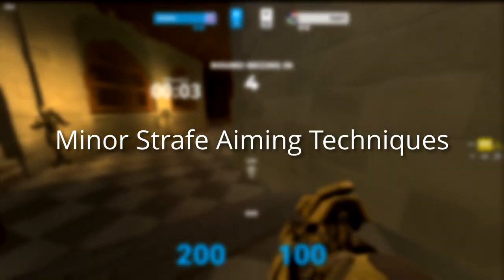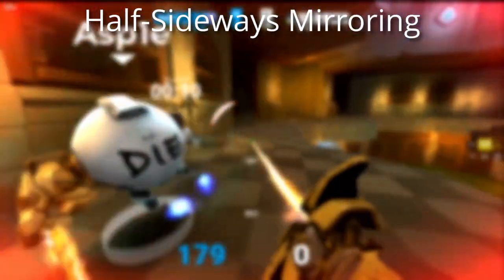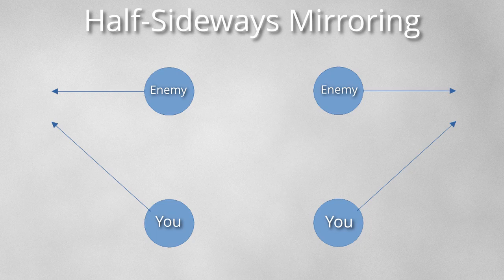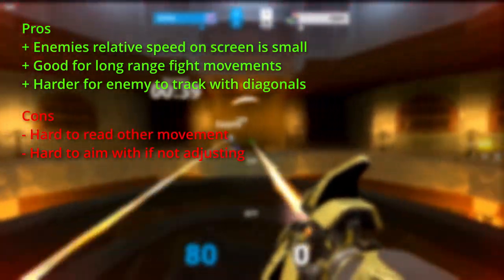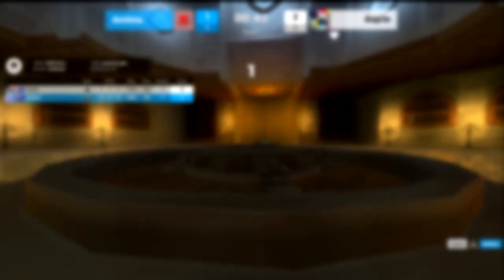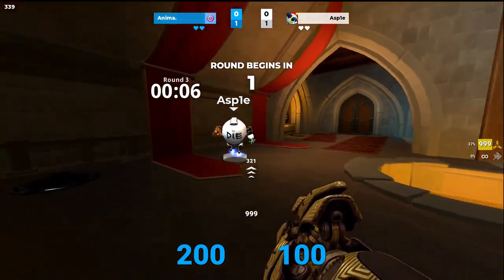Now for the two minor strafe techniques. The first is half sideways mirror, which has two variations involving diagonal directions. The first is when you go forward plus left whenever your enemy goes left and backwards plus right whenever your enemy goes right. The second is the mirror image: backward left when your enemy goes left and forward right when they go right. The relative speed of your enemy on your screen is 0.23 times the movement speed, so the target is almost motionless. This explains why this strafe form is so hard to read and aim with, and reading your movement is slightly easier for your opponent than it is for you. This is by far the best strafe aim form to use for precision at long ranges, as it cancels most of the apparent motion of the target.